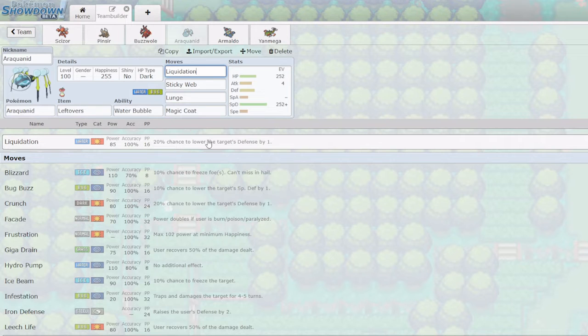Liquidation also has a 20% chance to lower my target's Defense, which can often force them out. We have Lunge as well, to guarantee lowering the target's Attack — good against things like Dragonite trying to Dragon Dance. We have Sticky Web for team support since my team is a little slow, and we lose to Scarfers, so that Speed control is important.